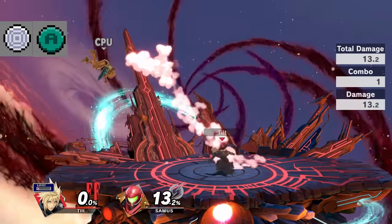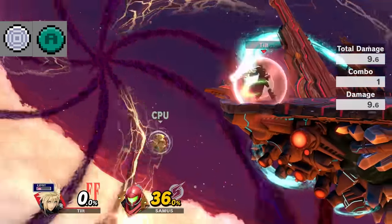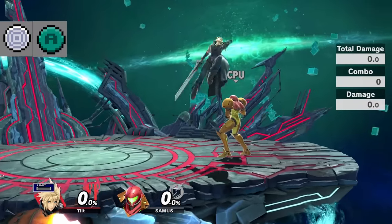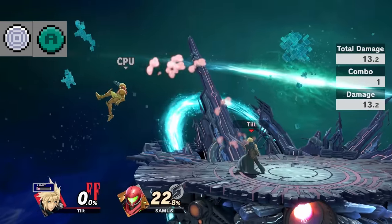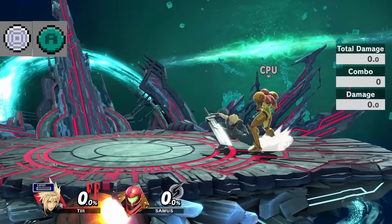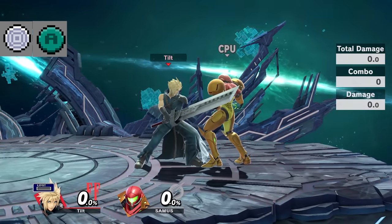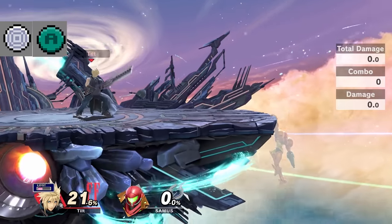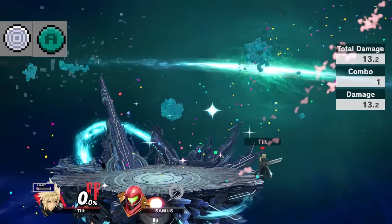Cloud's dash attack can be a surprisingly effective tech chase and ledge trapping tool. It's highly unsafe to just throw out, but if you land the jab combo and they don't tech, this is an excellent finisher for good damage. For ledge trapping, it's your punish if they do the attack get-up — just get out of the way and run back in. It'll out-prioritize any get-up attack in the game and can kill around 160 to 170 pretty consistently.